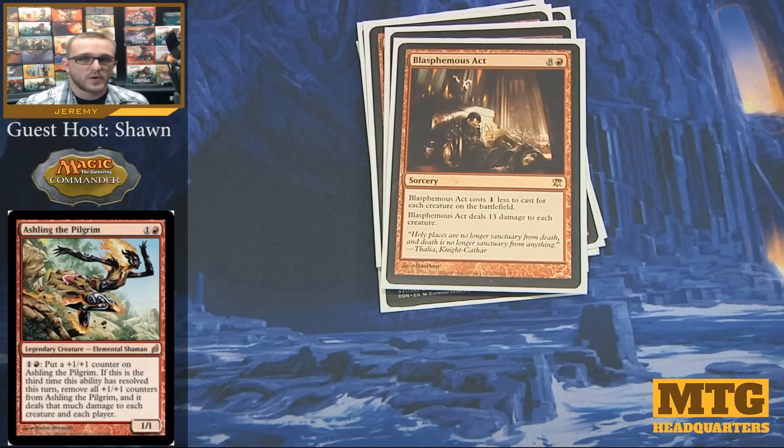Blasphemous Act is another board wipe — it deals 13 damage to each creature on the battlefield. It costs 9, but costs 1 colorless less for each creature on the battlefield. Typically you're not going to cast Blasphemous Act unless there's a creature on the field, so you're talking about 8 mana minimum. Most times when Blasphemous Act gets played, you're casting it for maybe one, two, or sometimes three mana because there happen to be so many creatures on the field between all your opponents.